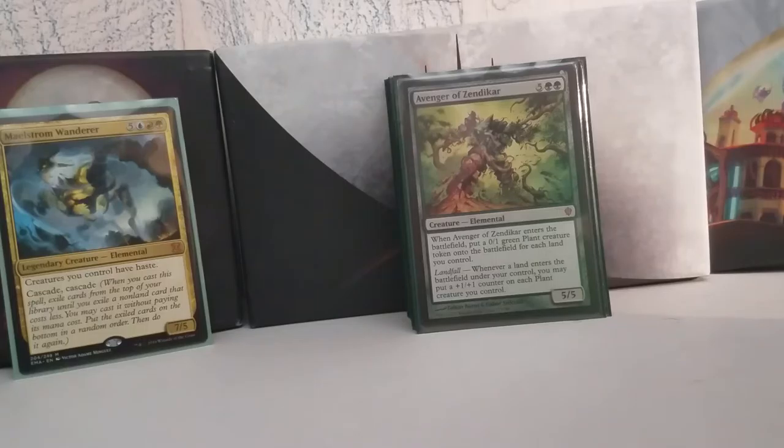Avenger of Zendikar is also pretty straightforward — you're going to make a bunch of dudes, pump a bunch of dudes, and swing with a bunch of dudes. Especially if you get into the late game or get this off of a Genesis Wave so you have a ton of lands. You make a bunch of guys, swing in when they have haste, and away you go. And you can cascade into this with Maelstrom Wanderer.